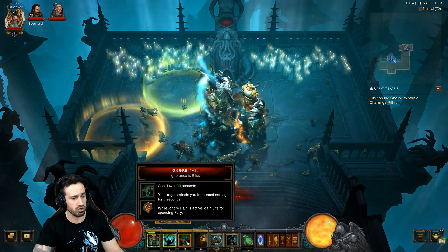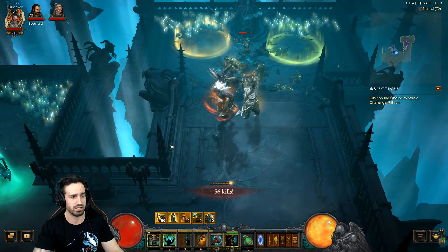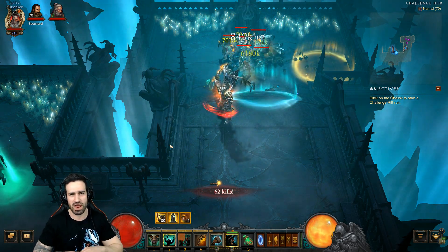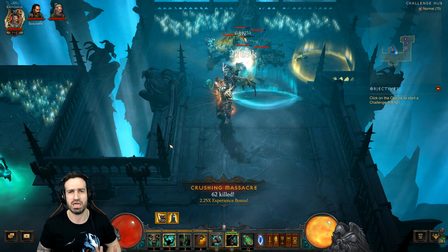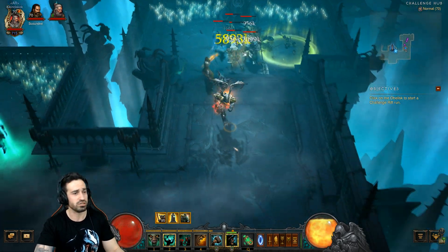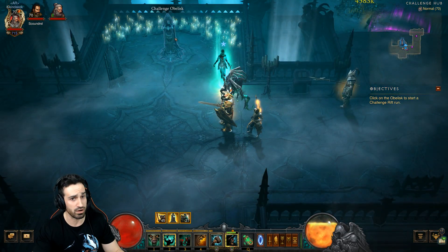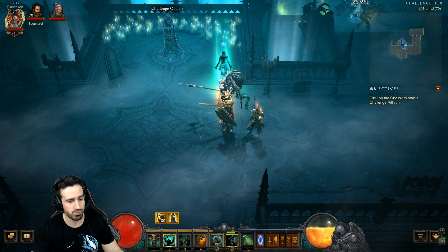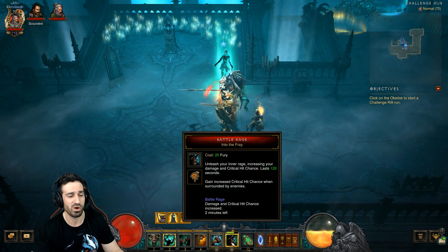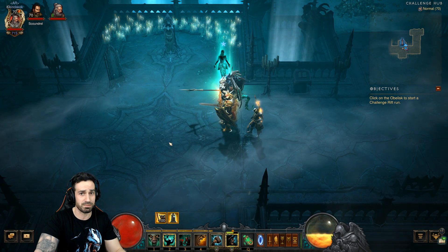Don't forget Threatening Shout, use Ignore Pain whenever possible, and activate Battle Rage as soon as you can. As a personal challenge, I'm not going to use Battle Rage for this run just to show everyone how easy this actually can be. Trust me, this is super easy. It's one thing to explain it out here, completely different to do it inside - so you know the basic mechanics. I'm going to blitz the time without using that critical hit chance buff.